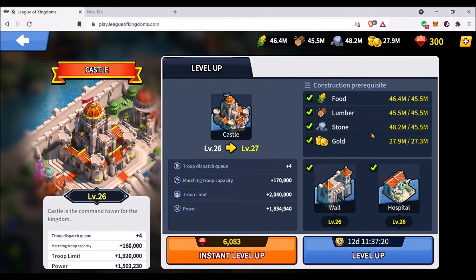Stone is also 45.5 million, then gold 27.3 million. Your wall must be level 26 and hospital level 26. When you level it up, it will take 12 days, 11 hours, 37 minutes, and 20 seconds.